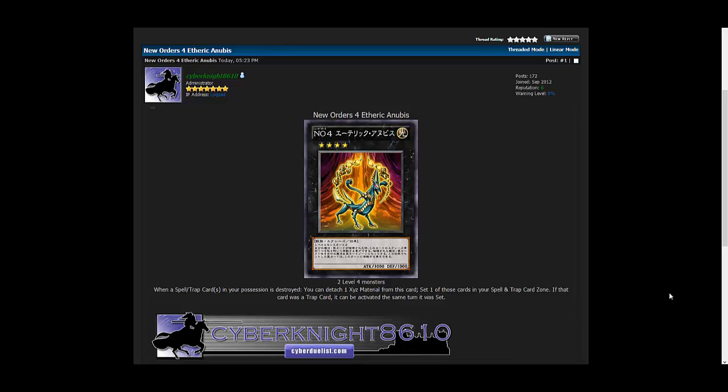So basically, whenever your opponent destroys your spell or trap cards on your side of the field, you get to reset one of them, which is actually a pretty cool effect. It'd be kind of annoying too — especially if your opponent is using MST (Mystical Space Typhoon) to blindly destroy some of your cards. That's a funny way of just resetting the card, especially annoying ones like Safe Zone. You can just detach an XYZ material for that.